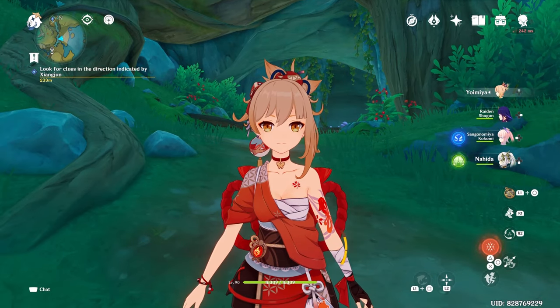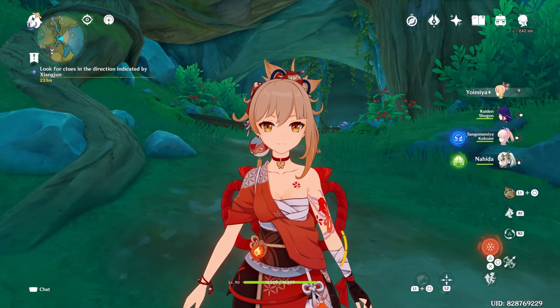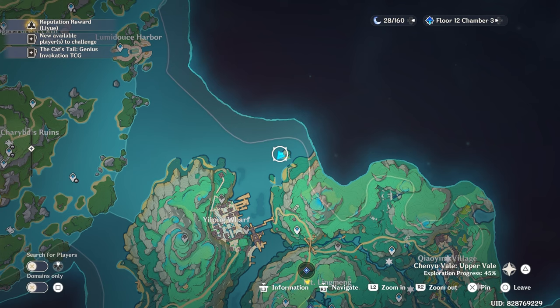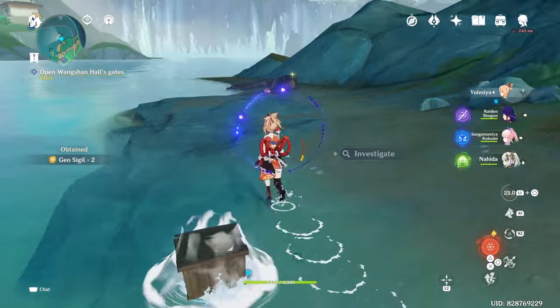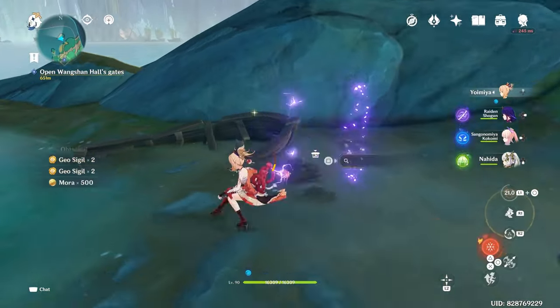Here are four hidden chests and a little secret in the new Chenyu Vale area. At the northeast of the upper vale there's a small island with some of those small boxes. Next to the wrecked boat you'll find a dig spot with a common chest.